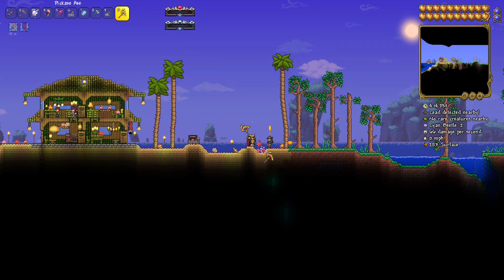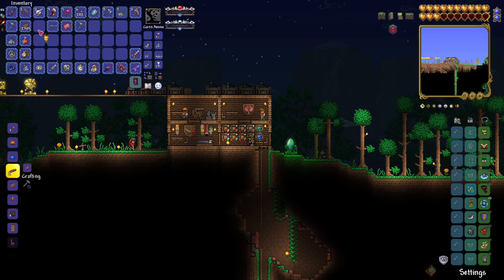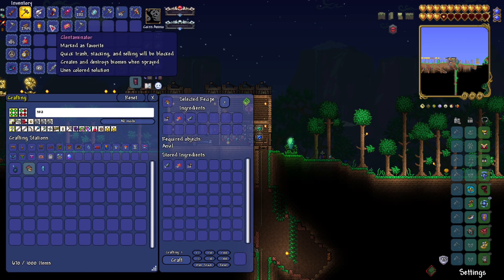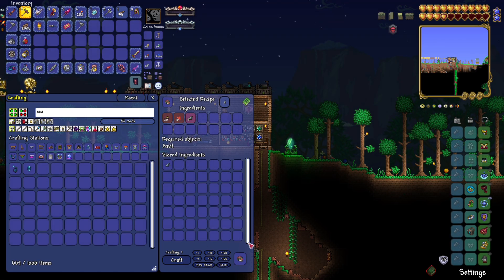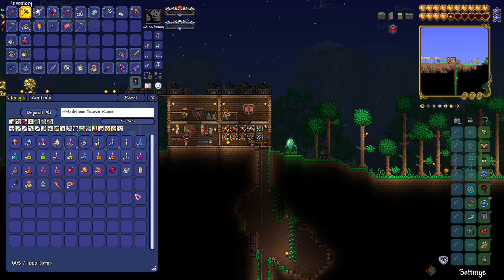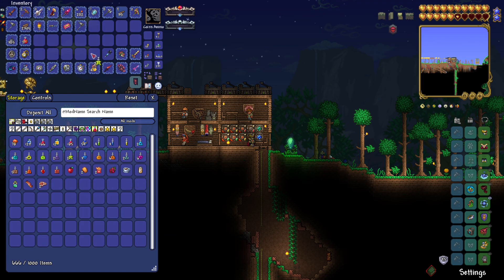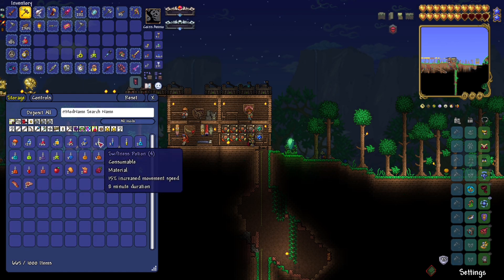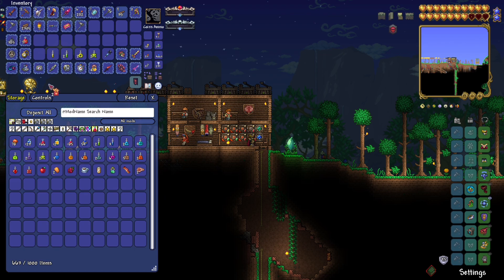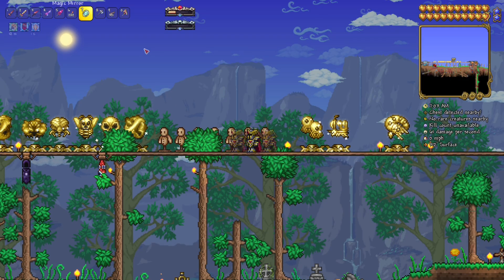What you may notice is I actually went and got life fruit, I got the cosmo light, and I also did a solar eclipse off camera. I think this is everything. I'm going to grab potions: yarm stimulant, flask of ichor, two thorns potions, and a few others. The rest I'll just buy.